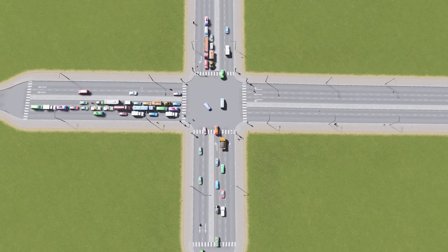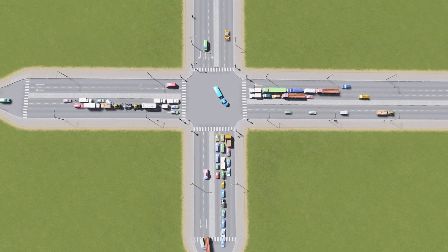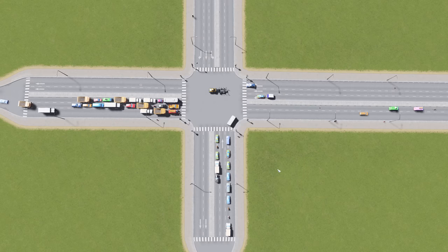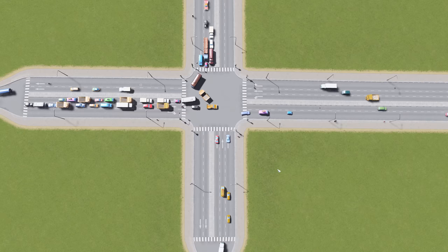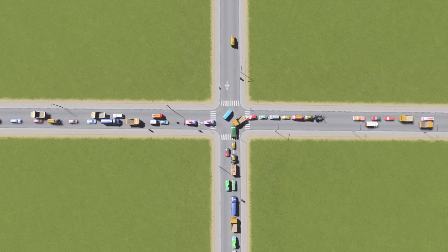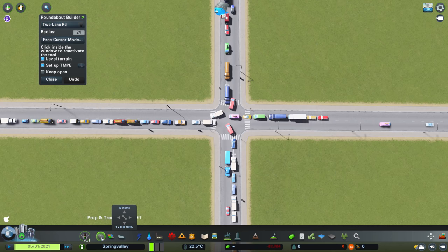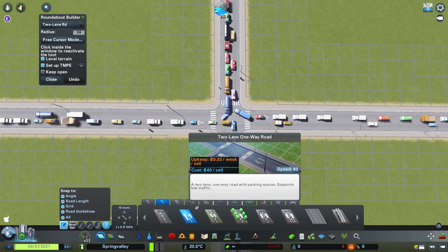So unbelievably, yes, I'm going to say that a roundabout isn't the fix-all for everything. Shock horror, that is right. But just a couple of little tools like that and your junctions in the middle of your city can be free flowing. So why don't we take all of this out and put in a roundabout and see what kind of difference that makes. Here we are back to our terrible four-way junction with all the traffic backing up. You can of course just do that manually using the normal vanilla in-game tools, but we are going to use Roundabout Builder. Let's select a two-lane one-way road — that is the one we're going to use.